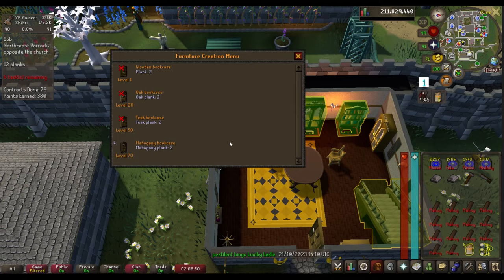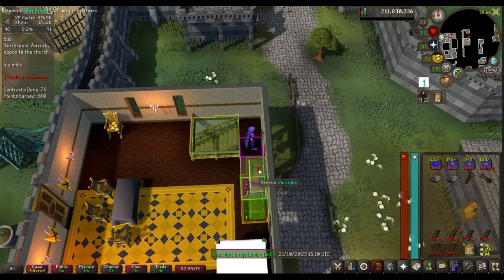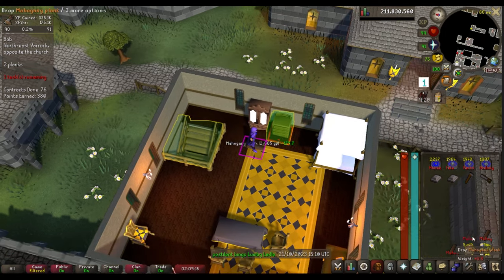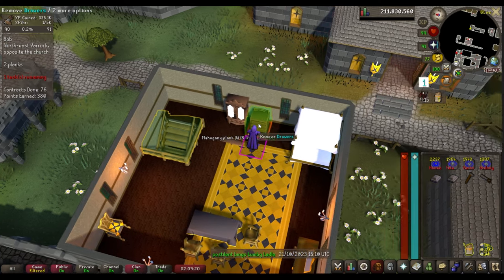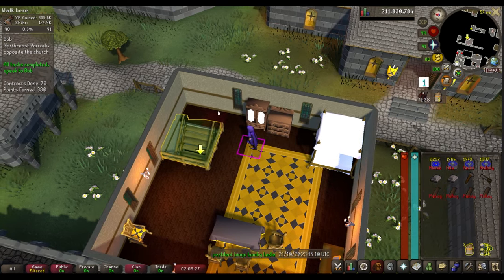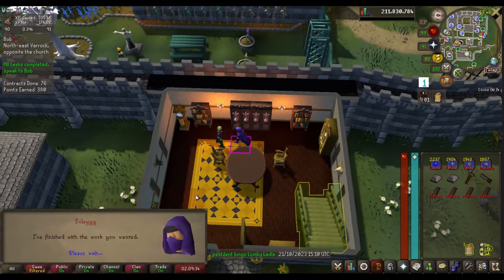I didn't know this until really late in the grind, but if you have the plank sack, you don't have to take the planks out to use them. I'll show you — I have none in my inventory but five in the sack, and you can just go ahead and use them while they're in the sack. No need to pull them out. I thought it was similar to the essence pouch but they work completely differently — a lot less clicks during this grind.